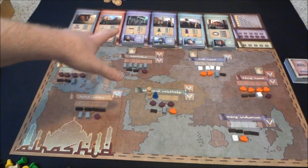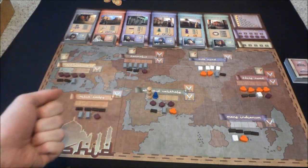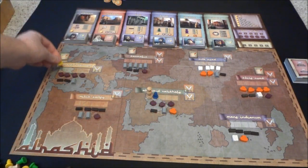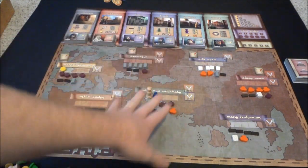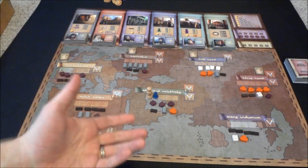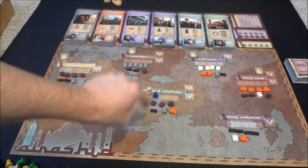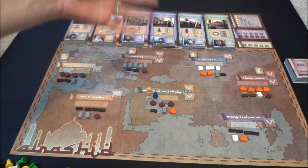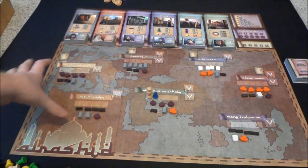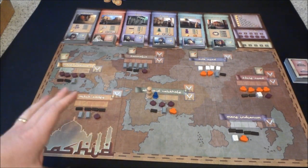Players go around placing their workers on different areas of the board, and then in turn we resolve different areas. Here's a very interesting twist: as the yellow player, I can choose to resolve any area even if I don't have any workers in it, as long as I've still got workers somewhere on the board. There's a bit of screwage here - you could activate something first, and then another player was counting on getting resources from somewhere to do an action, and now they can't. Players really need to keep that in mind - it becomes a huge part of the metagame.